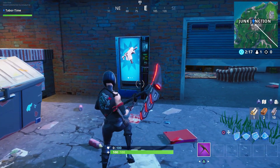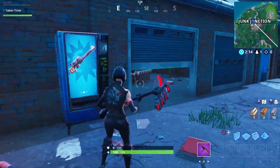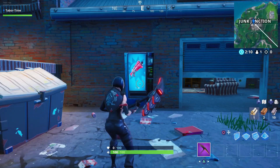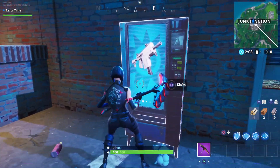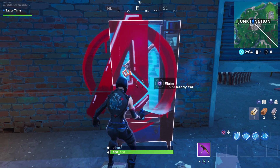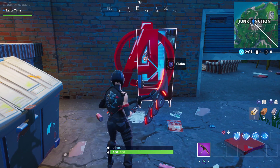Unfortunately vending machines don't spawn 100% of the time. I lucked out — this is a live match, even though it's a custom match, so there was a chance it wouldn't spawn, but as you can see it did. Just walk up to the vending machine and spray it with any graffiti and you should be good to go.